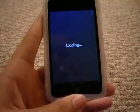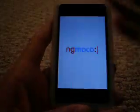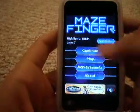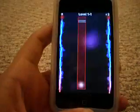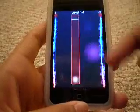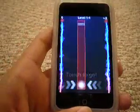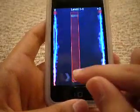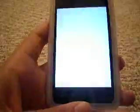The first one I'm gonna show you guys is Maze Finger. It's pretty simple, straightforward, and to the point. The object of this game is to get your glowing sphere to the checkpoint by dragging your finger through the maze. If you hit the side, it's gonna stop and you gotta re-pick it up and get to the checkpoint.